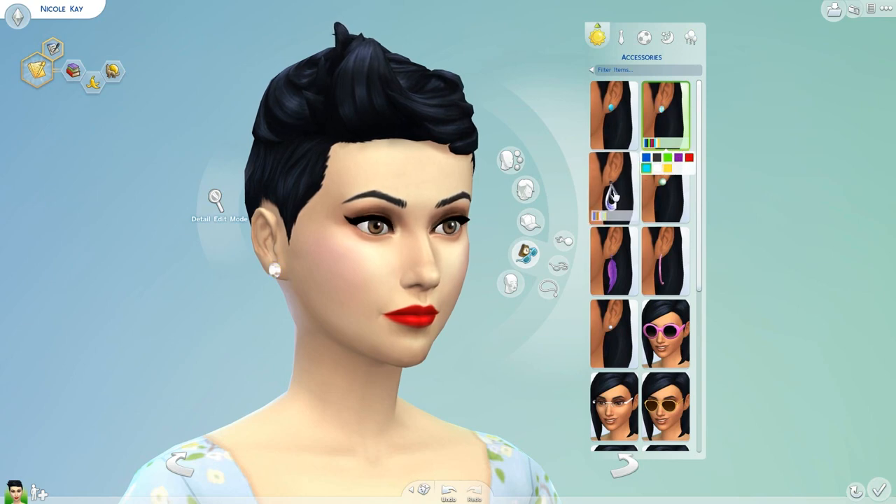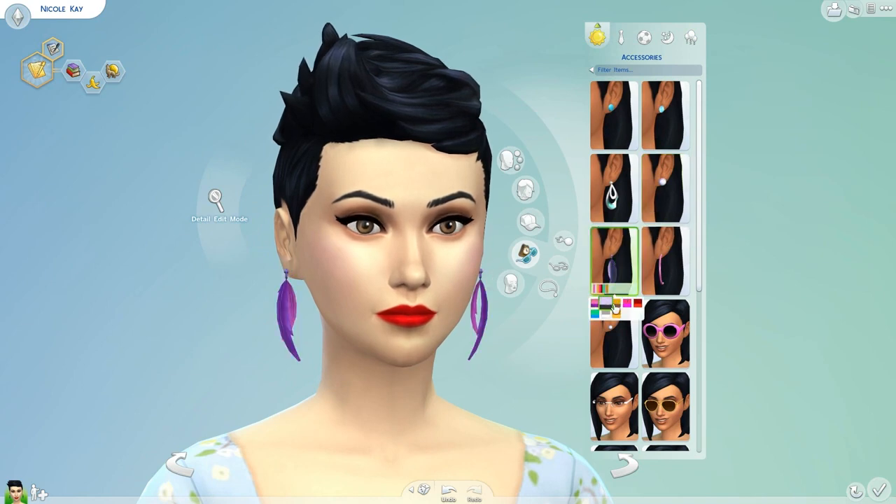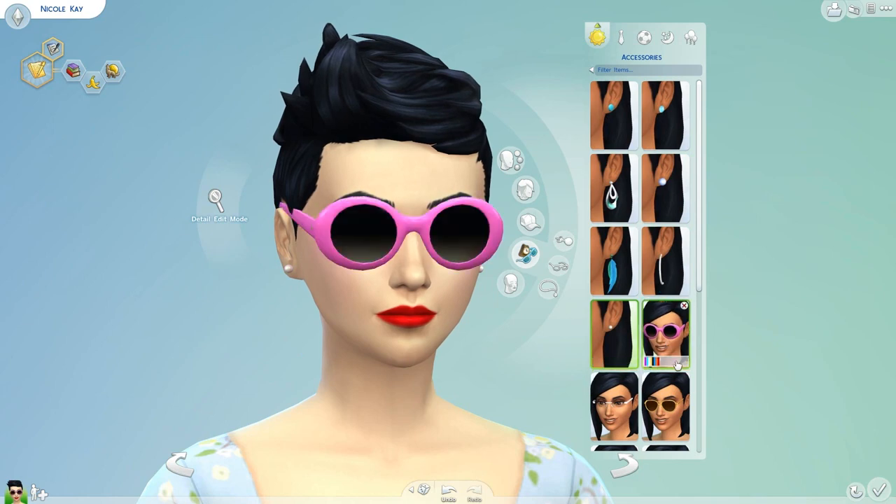We have some diamonds, some big dangly earrings that come in different colors, and some of them have more colors than others. This one is just one solid color with a bunch of cute pastels, and then these feather ones come with two colors for each pair. By the way, these aren't the only accessories in the Sims 4 Create-A-Sim — they're going to be separated. These ones are just for around the face and the rest of them will be in another section, like with the clothing. So that's pretty cool.